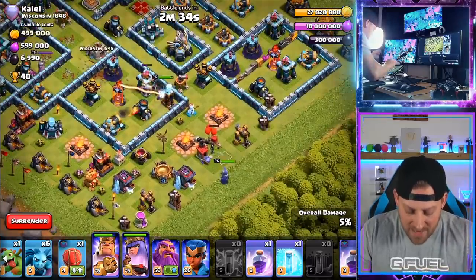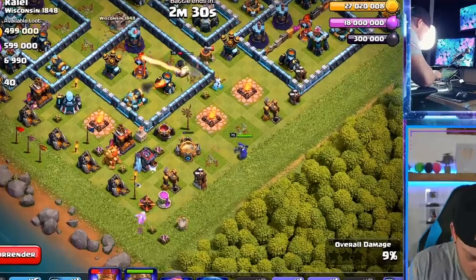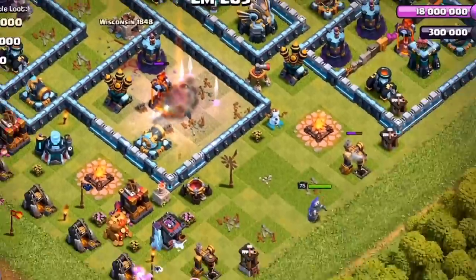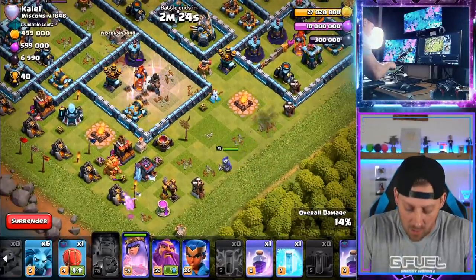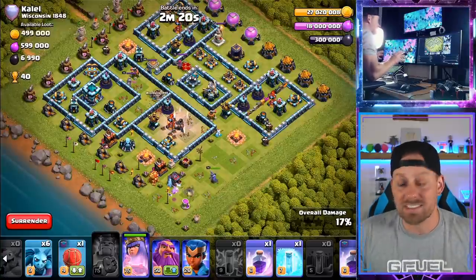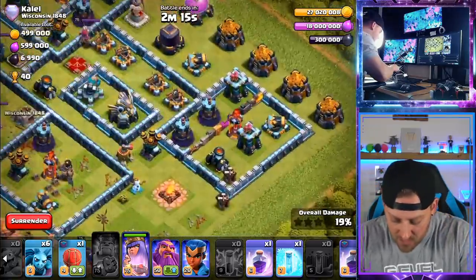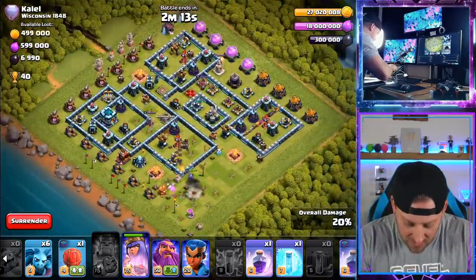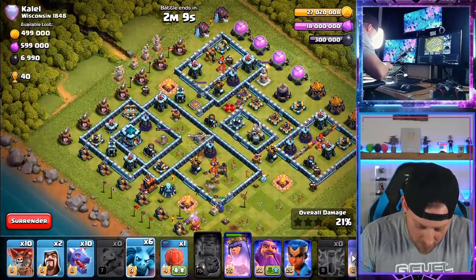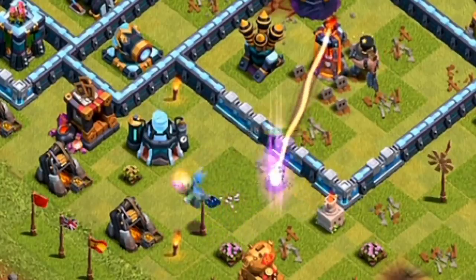I saw that dead spot — not sure if I'm going to get that value out of the King that I really want to. We're going to have to pop the ability because of the Inferno Tower. I really wanted to take down that Inferno, but I didn't. The King did not get the value we were looking for. So the problem here is I need to at least secure the two star — I can't come in from this narrow side of the base. We need to bring ourselves in from the Town Hall side, so we're going to go with a Dragon and two Wizards.